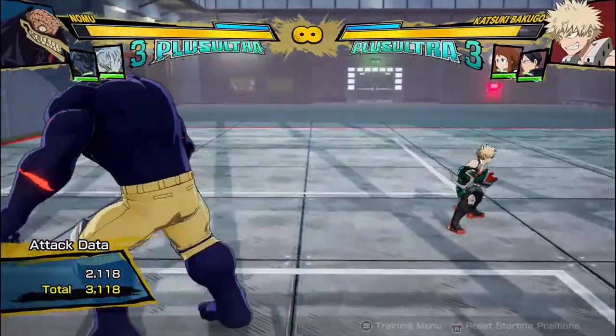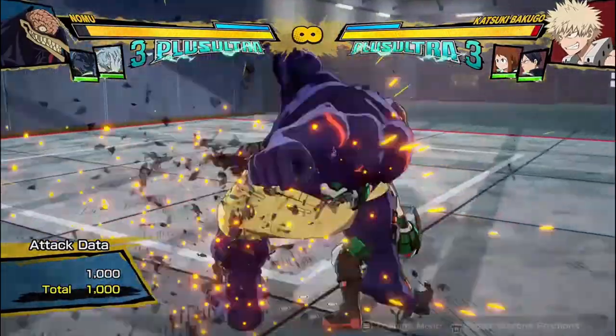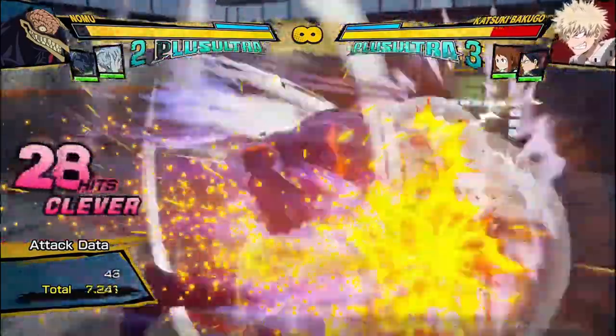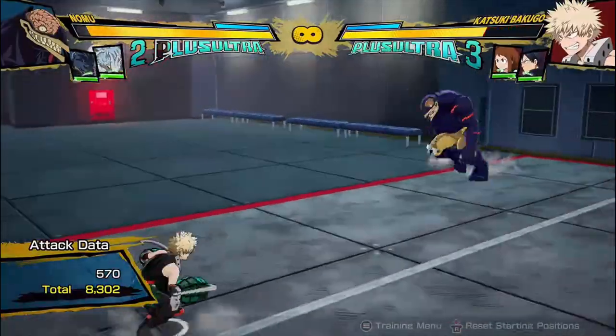A regular bread and butter combo with Nomu is going to be 2 hits into his Tilt Quirk 1, dash cancel, 2 hits into mash his Quirk 2 string — 8,300 damage.